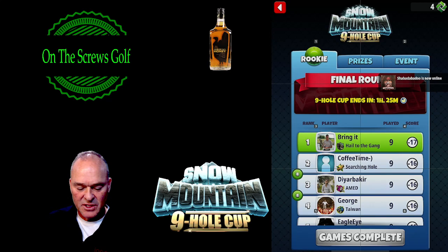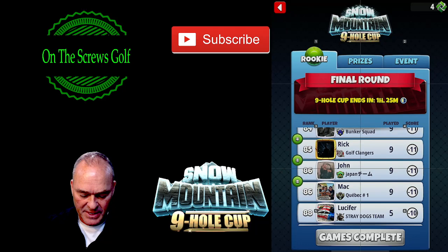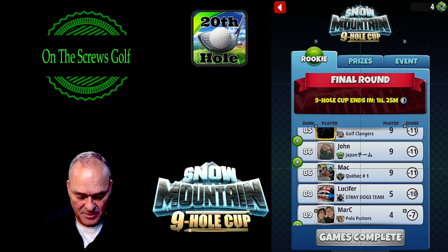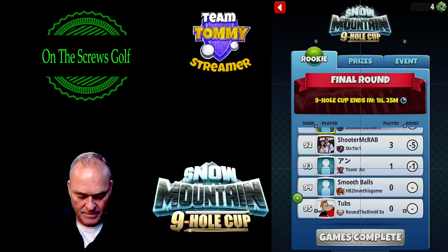Minus 17, first position. Nine hole cup for Snow Mountain. There are some people still playing potentially. We've got some people down here — 10 after 5, he is doing very well. He qualified only at 13, so we don't have any worries there unless he shoots 19 or 20 under. We've got to keep an eye on that. 7 after 4, 6 after 4, 7 after 5 — nope.